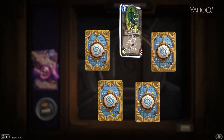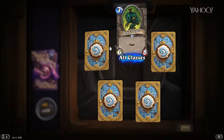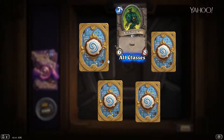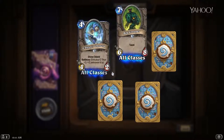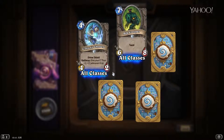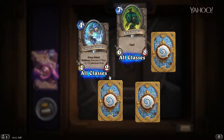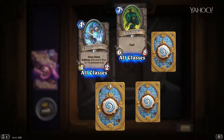Let's start with the commons. We got a Bog Creeper, which I actually believe is gonna be really quite good in arena. It's not a great constructed card, but it's a nice little bomb for arena, especially because it's a common. Up next, C'Thun's Chosen — a 4/2 that gives your C'Thun plus 2/+2. It's not great, but if you're building a deck around C'Thun, it's not terrible.